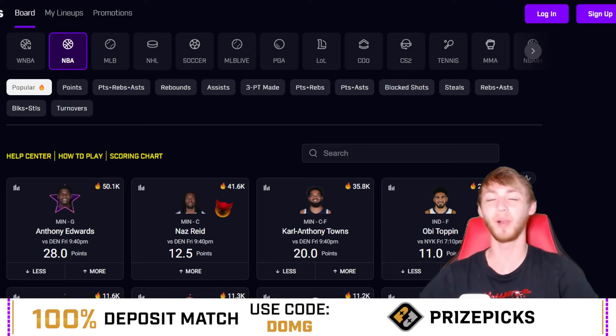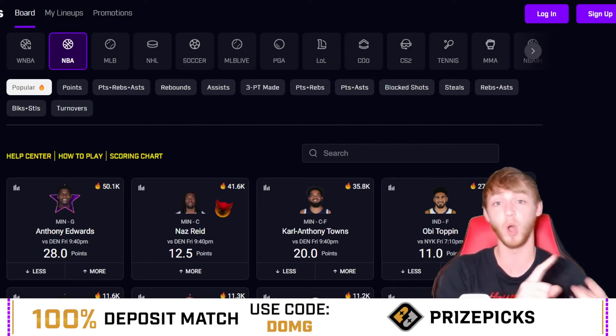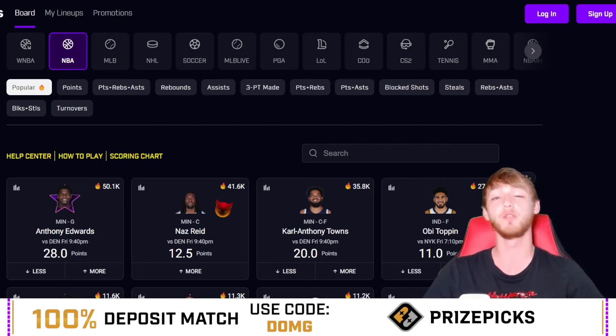We're back looking at some more NBA player props today on Prize Picks. This video applies to not just Prize Picks but also Underdog Fantasy, Sleeper, Chalkboard, and sports books — these lines are available pretty much everywhere. Yesterday was a little bit tougher but we've had some very nice days and I'm looking to get back into the winning column.